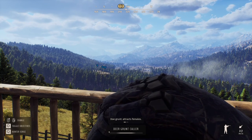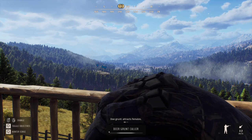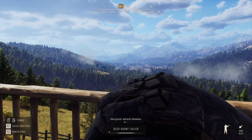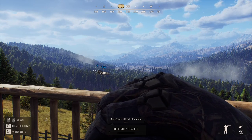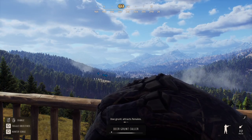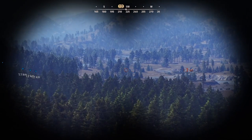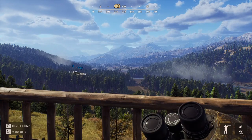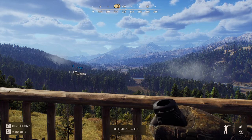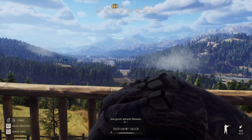You can see the deer grunt caller has some lines on screen. The line keeps getting bigger, and you always need to make sure your arrow is on the bigger line. This is because if you call too fast, the animals will know something is wrong and won't come. You need to call once, then wait — the arrow keeps progressing even if you do something else, like use the binoculars. It just takes time; keep waiting until the arrow is ready, then call again.